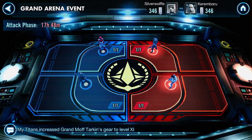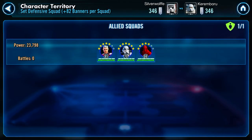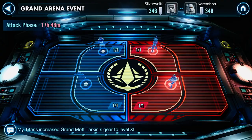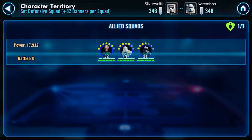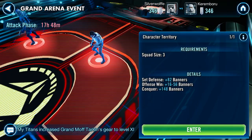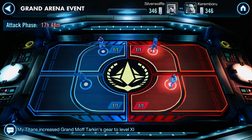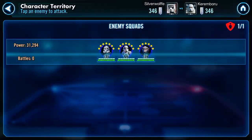We're going to take a look and see what he's got put up. I tried something a little different — I went for some AoE heavy teams with some Gar Saxon and some Moff Tarkin. He's probably going to be able to get through that really easily, but I'm hoping it'll just steal some banners from him. I'm pretty sure I have a clear advantage in fleets, so I'm hoping we can take the win.